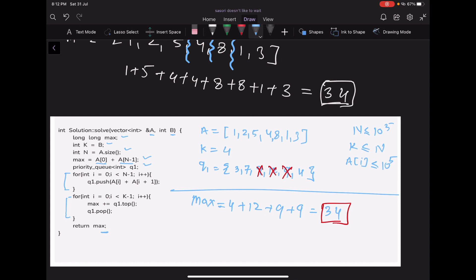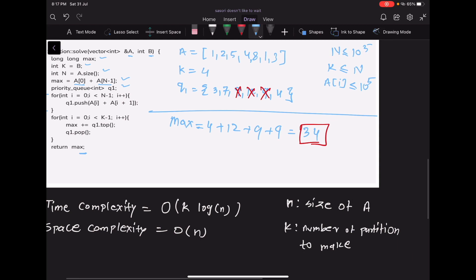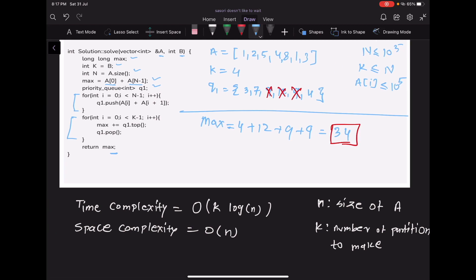The time complexity of this solution is O(K log N), where N is the size of array A and K is the number of partitions. This comes from the for loop doing K iterations, each popping the maximum element from the priority queue in O(log N) time. The space complexity is O(N) because storing the priority queue of N elements requires O(N) space.